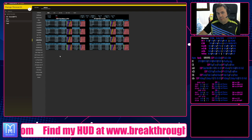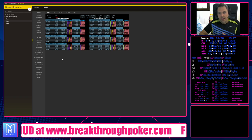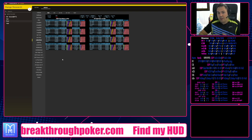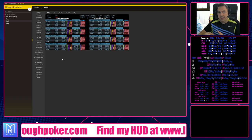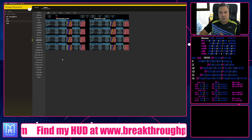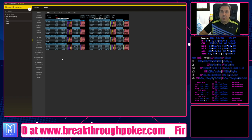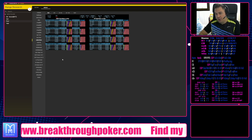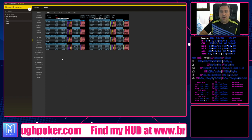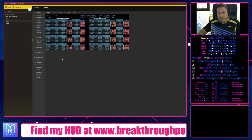Most HUDs are going to have general numbers for everything — it's okay, but it's not going to tell you the whole story. It won't tell you what this player is doing in that spot with this line against this size, regarding different pot sizes. Not all players play every pot the same — people generally play small pots differently, medium pots differently, and super big deep pots very differently.